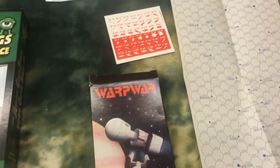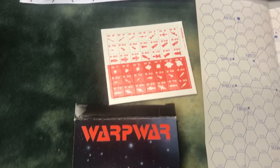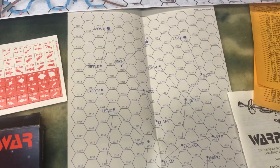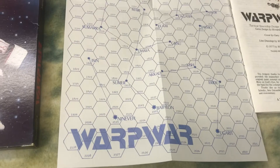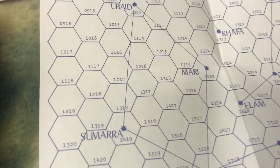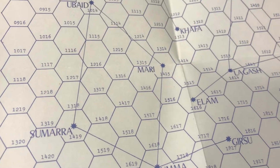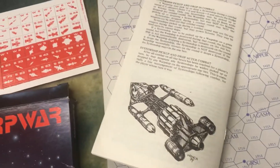Moving on into more space age world, we have Warp War. This had a weird combat system — you picked your speed and shield strength. It wasn't like Star Trek or Star Wars. You had ships that had a warp drive that would follow these lines, and then a regular drive where you could only move one hex. The rule book is just like all the other ones, and some neat little graphics on it. So that's Warp War. I played it a lot in about 10th grade — I remember somebody had a whole galaxy they made.